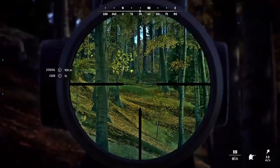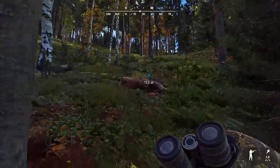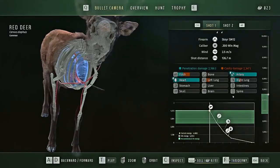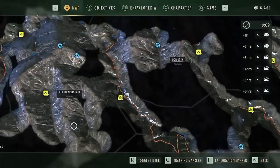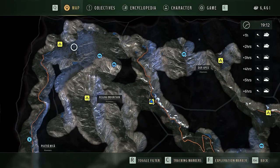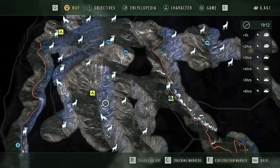For this mouflon mission we're going to do like we did with the pheasants — use the toolkit, mark where the herds are, go over there and see if we can find a young. We're going to head to the northeast corner of the map up by the Regina Mountains, hit the cabin first, then pop back and forth between that cabin and the campsite and just take a look at all the herds and complete the mission as we go.